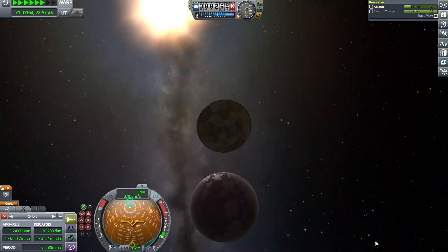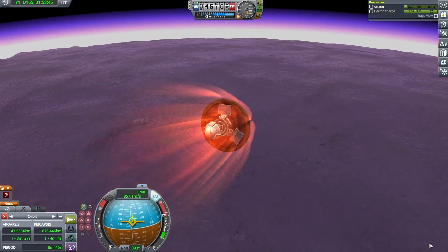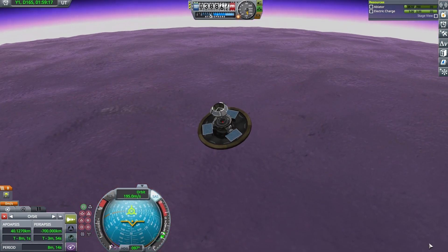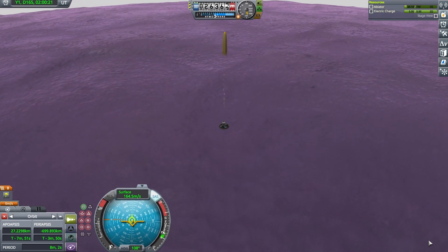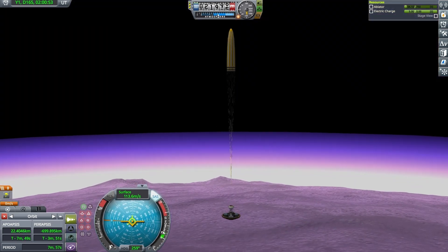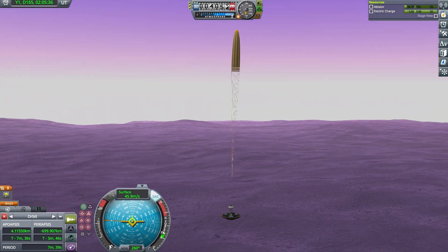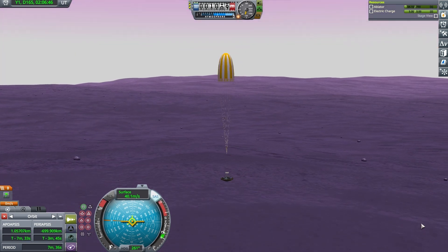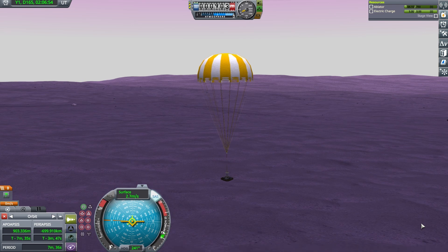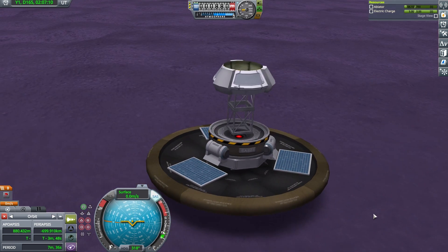The remainder of the flight doesn't require CAL controllers, so I'm finally free to use time acceleration to skip forward. EVE's ultra-thick atmosphere is all the craft needs to guide it down to a safe and smooth landing. 10 days and 2 hours after launch, the craft finally arrives at EVE having required no user intervention along the way. And that, my friends, is how you make Kerbal Space Program play itself.